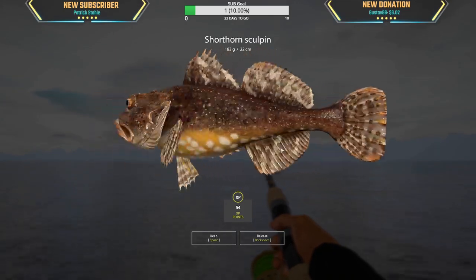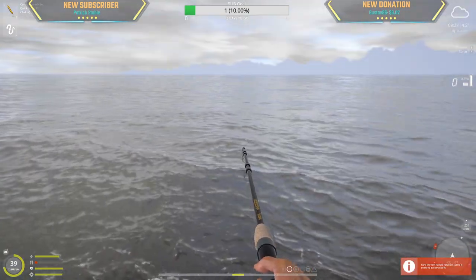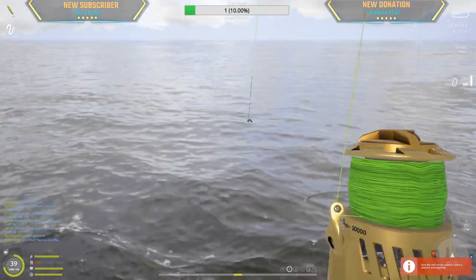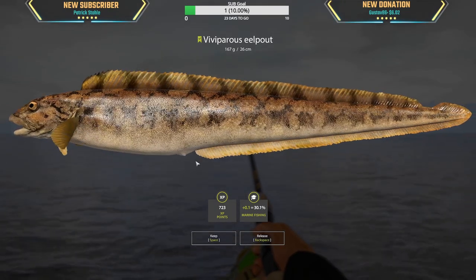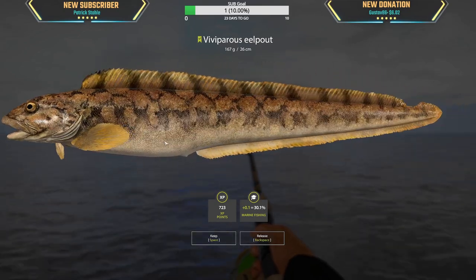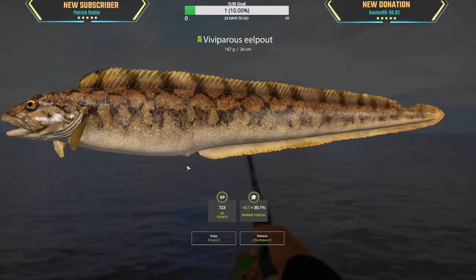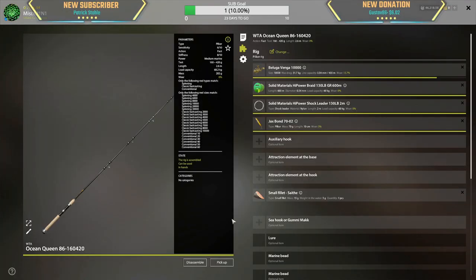Oh yeah, look at that — like 60 grand for this? Another sculpin. This might be a marker. An eel pout! You know, they have better textures now — I think they have 1080p or 4K textures compared to their older fish. Look at that, it's like a burbot — a very fancy and tiny little burbot. We got 0.1 percent. Now I'm going to try Jacks Bond with a small fillet bait.